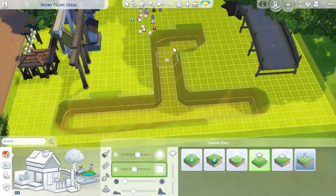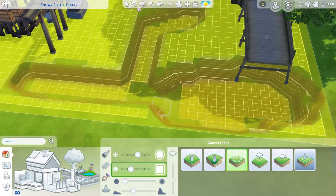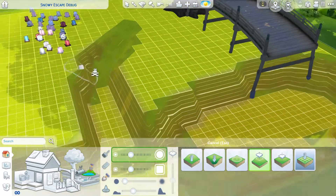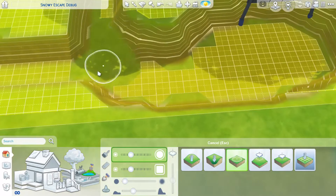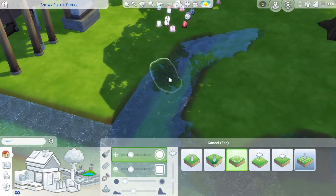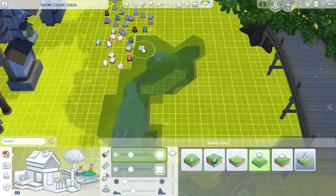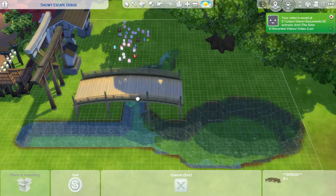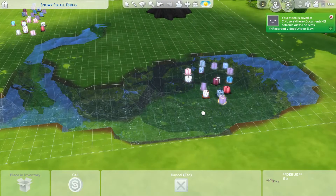I decided to do a little bit of a pond or waterway, just because I had those lanterns and they only really make sense over water. So that made it necessary to have a little bit of water. I also think it's just a cool feature we have access to now, and I wanted to use it — even though it is quite difficult sometimes and sometimes it feels impossible.